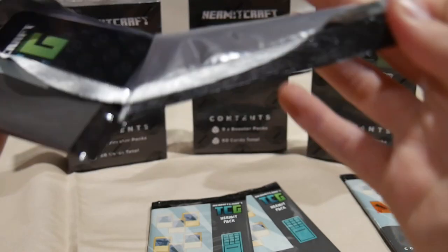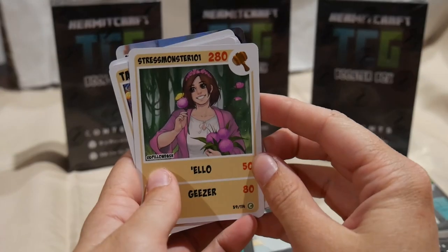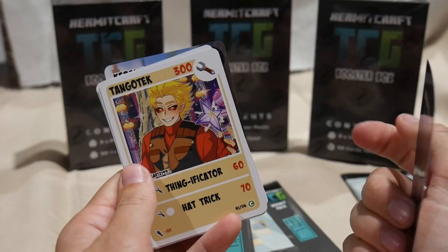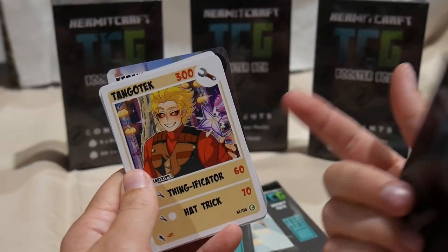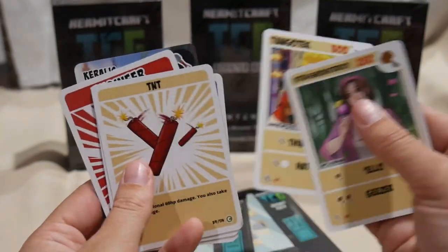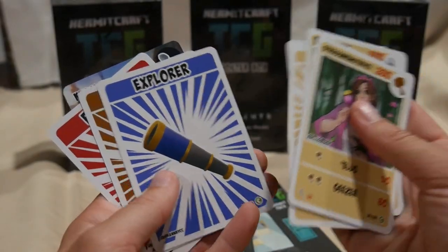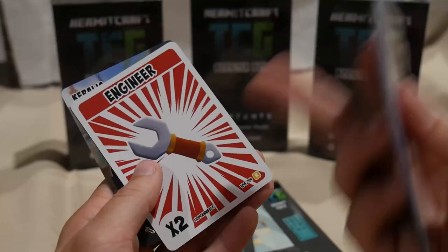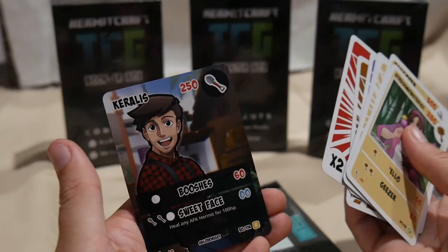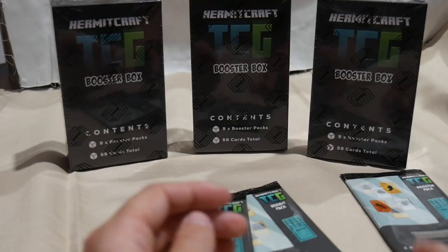We'll do the booster packs next. Booster pack number one — Stress Monster, Tango Tech, he is one of the commons I am missing, so that's awesome to fill that one out. TNT, Splash Healing, I can see something poking at the back. Explorer, Builder, Double Engineer and Rare Keralis, which we did not have as well. Very exciting pull.